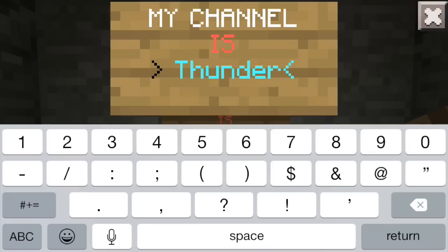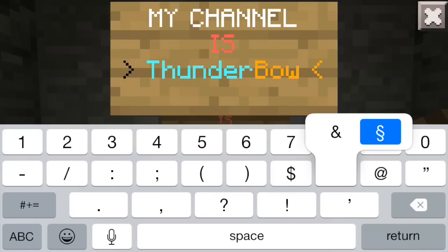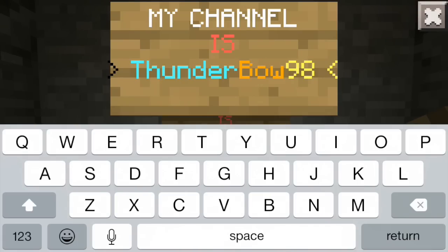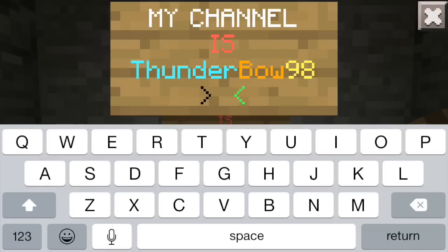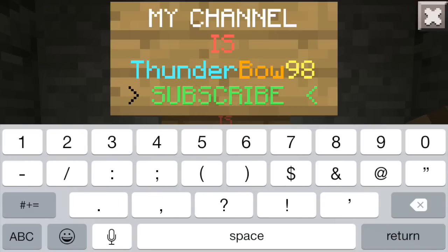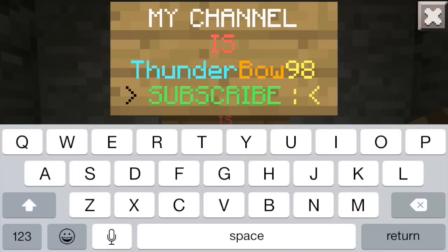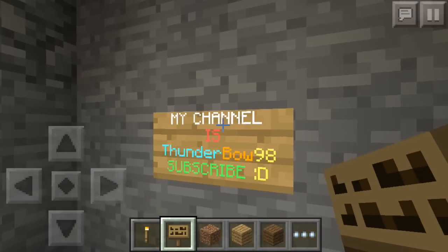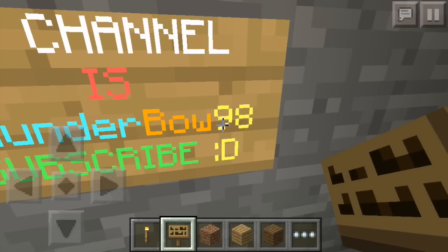Now I'll go back to the S and type in 6, which gives me a golden yellow. Then I'll get the S again and type E, which gives me a bright yellow. I'll skip a line, do the S thing again, type A for bright green text, and spell out 'subscribe.' Actually, I'll just do all yellow — type E again, add a colon smiley face, and close out. The sign is done, showing white for my channel name, red, bright blue for 'Thunder', golden yellow for 'Bow', bright yellow for the number, and bright green for 'subscribe'.